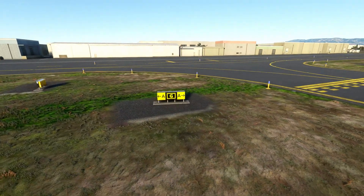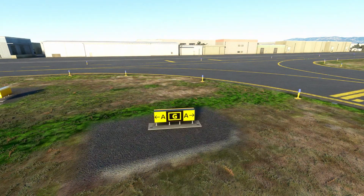To the left of my aircraft, I have the combined location direction sign that confirms that I'm on Golf and that Alpha is straight ahead and runs left and right.